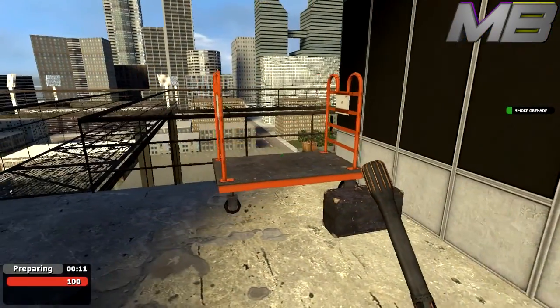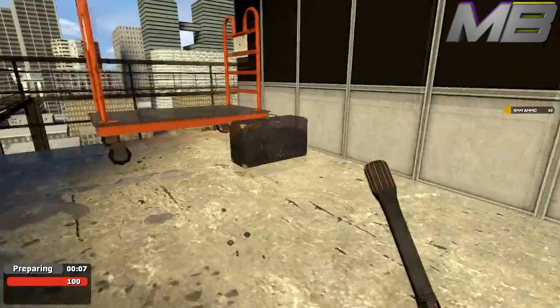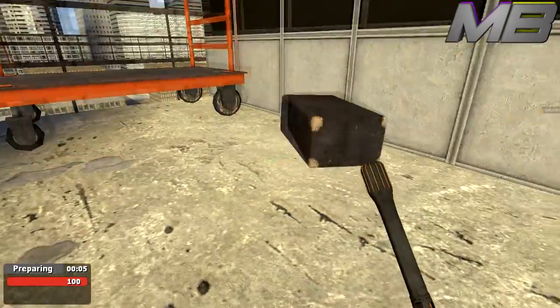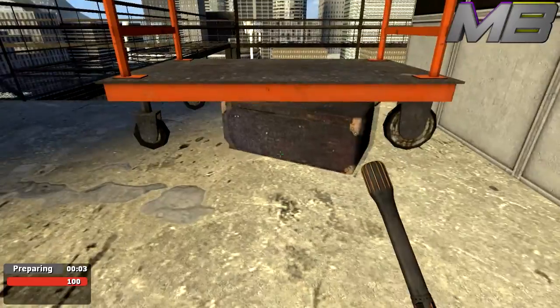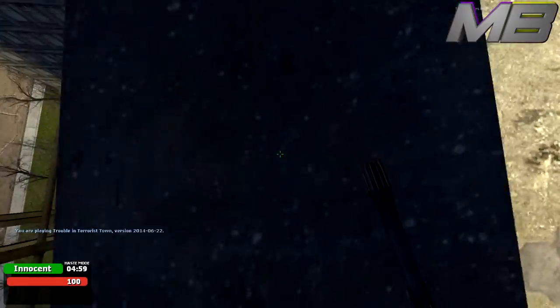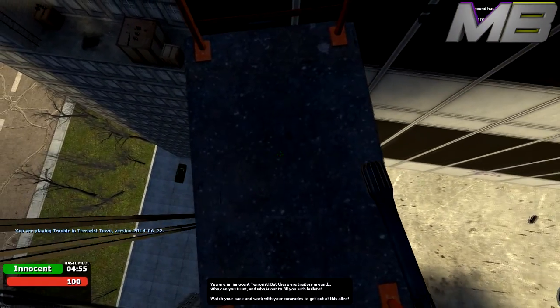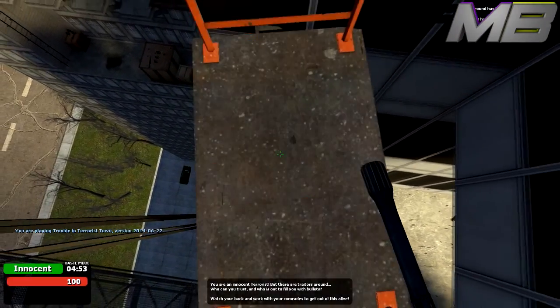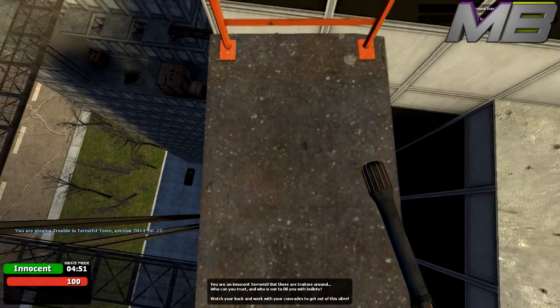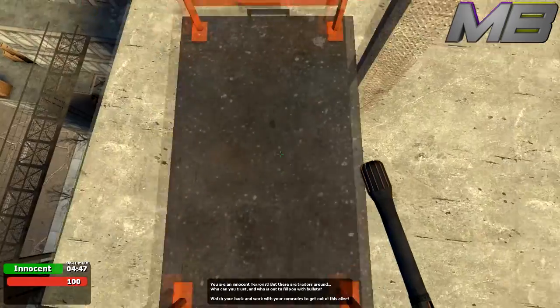Prop surfing is very useful especially in Rooftops because you can move around without being shot, though you do move pretty slowly — that's one of the downsides. But prop surfing is overall very useful if you need to get to a high place quickly. For example, in Minecraft E5, if you need to get to the top of the lighthouse instead of walking up all the stairs and going up the ladders, you can just pick up a prop and start prop surfing.